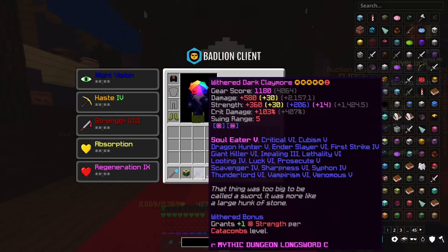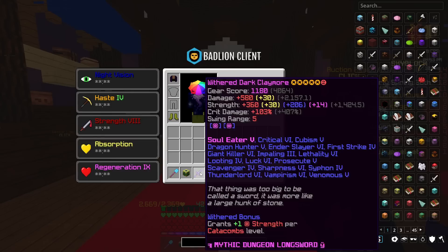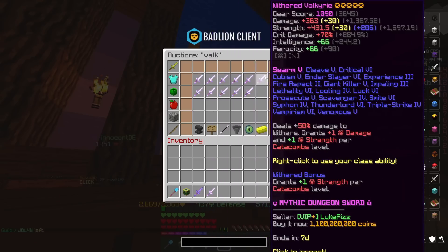You see, at that point you've got to think: if I'm paying between 600 and 700 million coins for not even a great Claymore, just a decent Claymore, would it not just be worth paying a few hundred million more coins to get a Valkyrie?